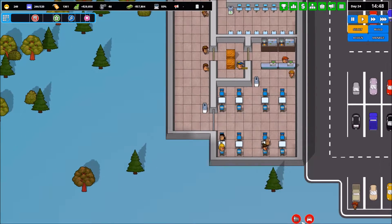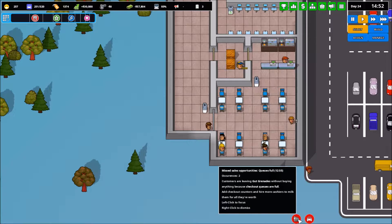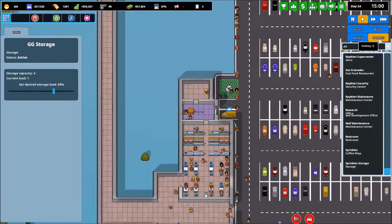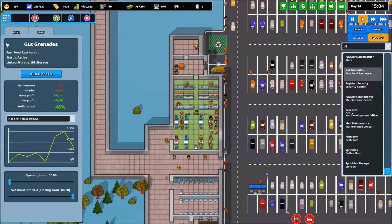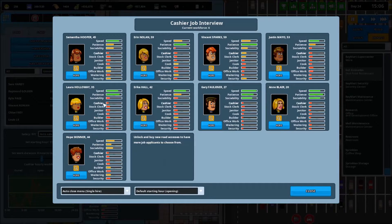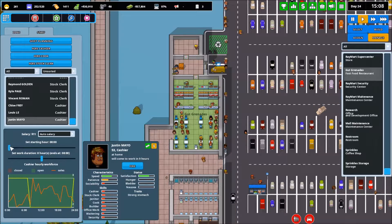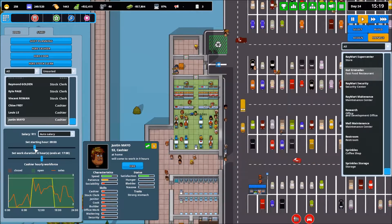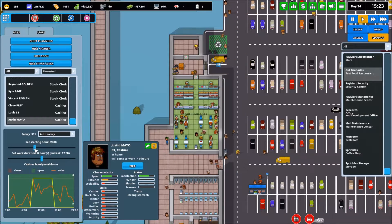We have too many people at Gut Grenades and not enough staff to take care of it, so we need to put on another cashier. I want a really good cashier — we don't need a really good cashier at Gut Grenades, so we'll use Justin instead. Justin looks like a person who would work at Gut Grenades. He's going to start at nine o'clock — maybe eight since there's a spike in business around nine. We'll have him start at nine and see if we need others later on.